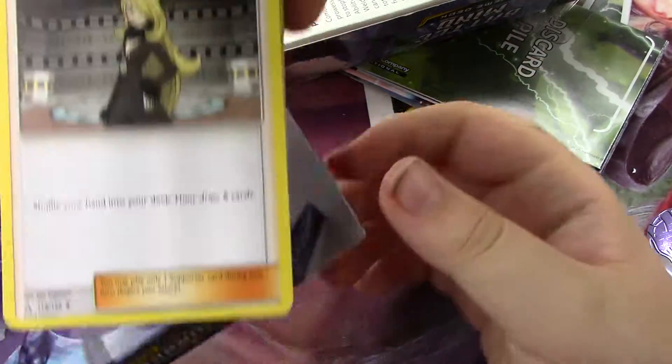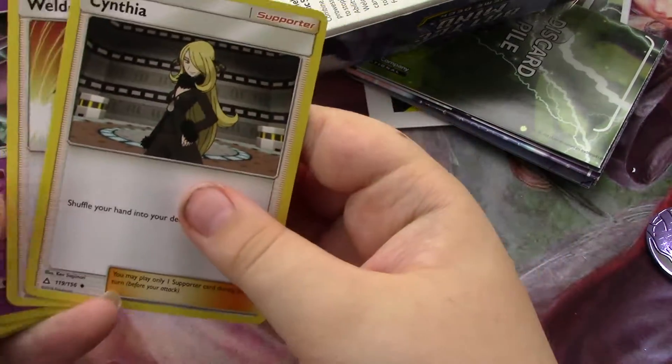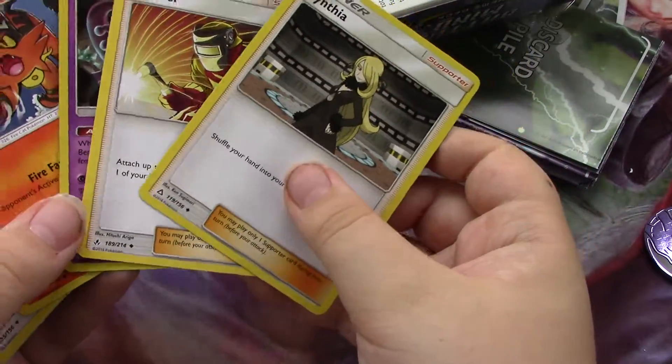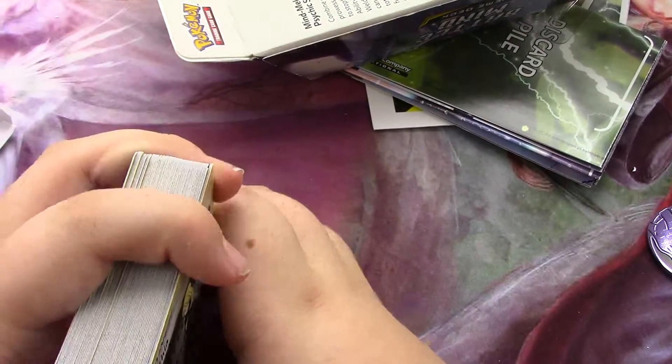Cycle some of the cards back to the front. Yeah, so these are some of the good cards — got Welder, the Mewtwo of course, and Cynthia. Do you want to keep talking or you're done? Okay.